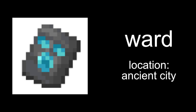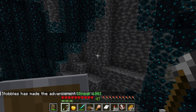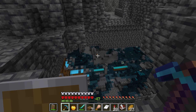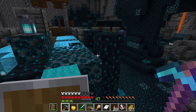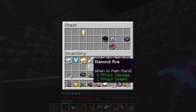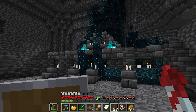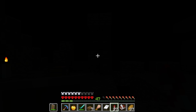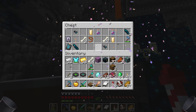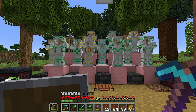Time for the ward trim. Location: ancient city. I'm a bit terrified. Getting warmer — let me put my chest piece back on. I found one. There are chests over there, so I'll fly down onto the carpet. I grab swift sneak from one chest. Where's the next one? I find more chests — ward trim! We got it. That's me done, let's head out. Oh, that's a cool one — I like that a lot.